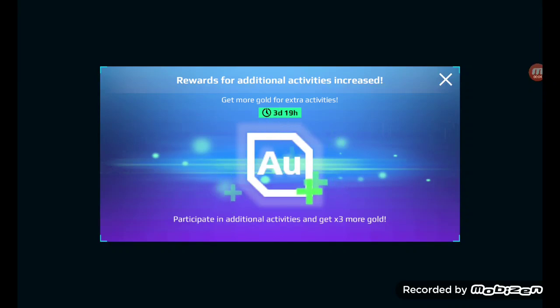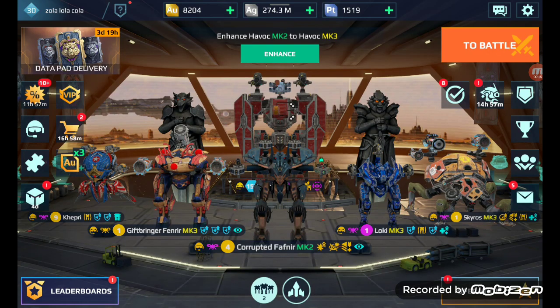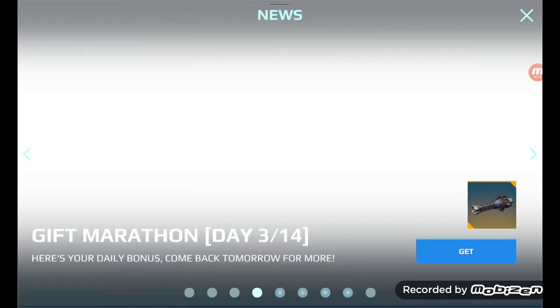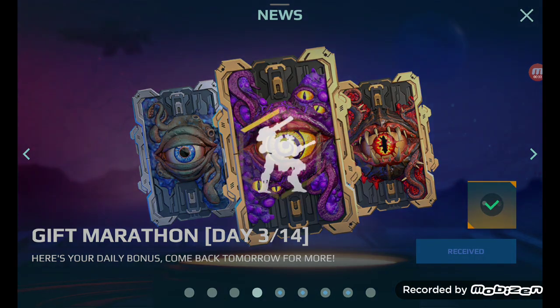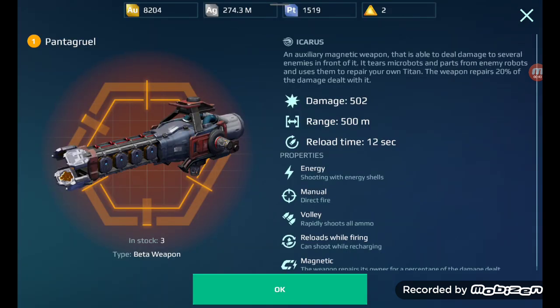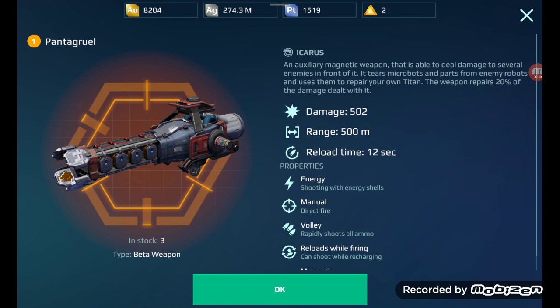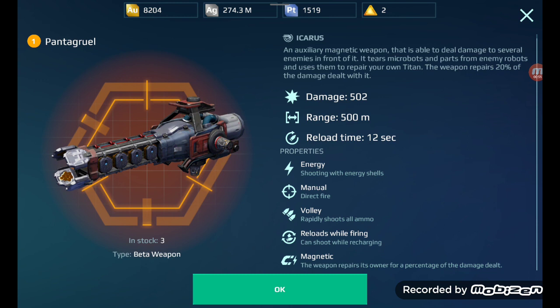Hello guys, this is Chris again. We get three times more gold and 25% less cost for Titan robots, weapons, and modules. Now basically we're up to day three's possible rewards out of 14, getting one of these legendary pentagruels — super cool. We basically got up to three of them already as part of the Icarus event. Another beta weapon — I almost got this completed with the Titanons already.